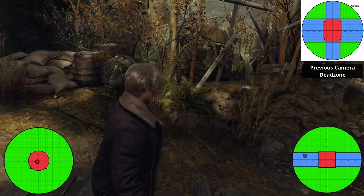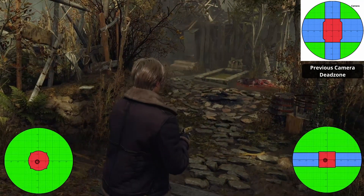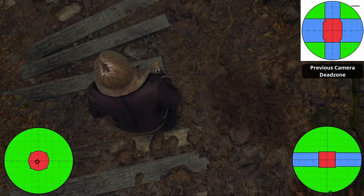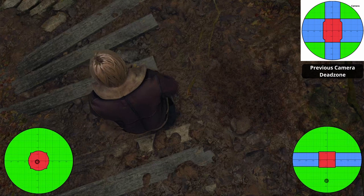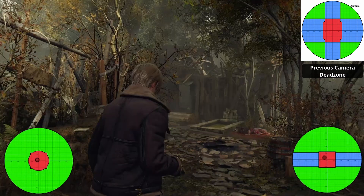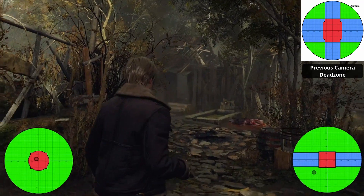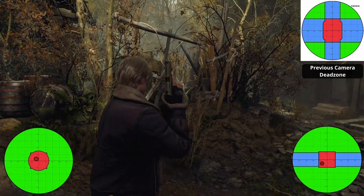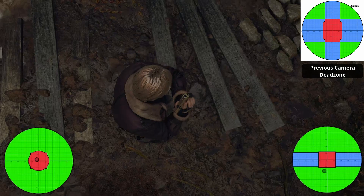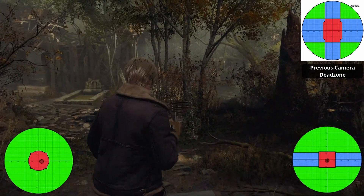We have the same axial restriction that was in the PC version — about 20% around each axis — and no restriction around the horizontal axis. This is much better than the previous Xbox version because vertically it was restricted 40%, and horizontally 24%. So you have quite a bit more diagonal movement to work with in this update.